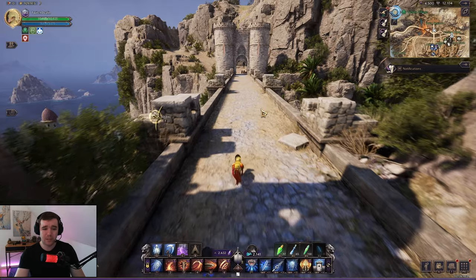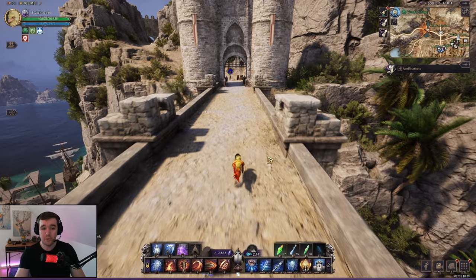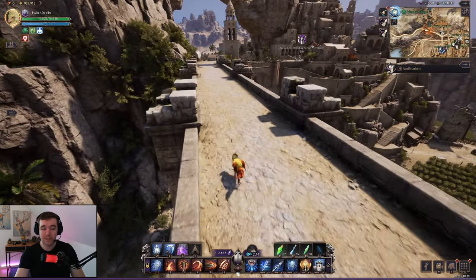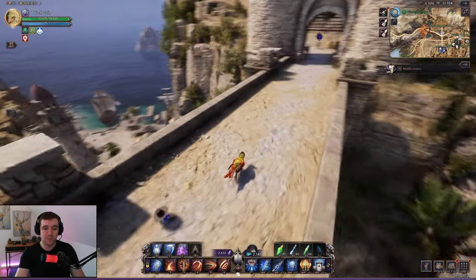If you are in combat, your stamina bar on the right side will go down and it will exit the form if you are in combat too long. You cannot escape all battles this way — enemies and monsters can drain your stamina and knock you out of the form. But the standard walking form does make you move faster.